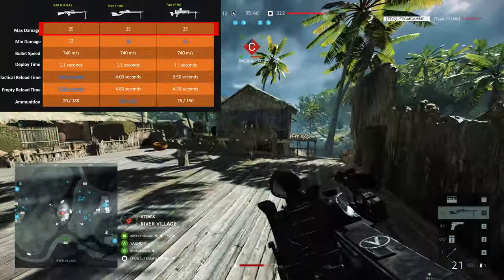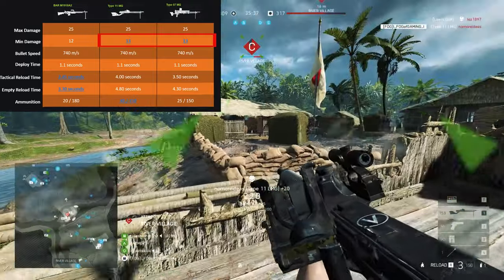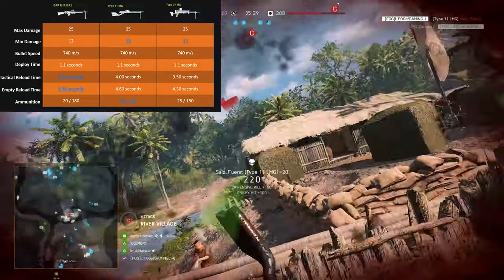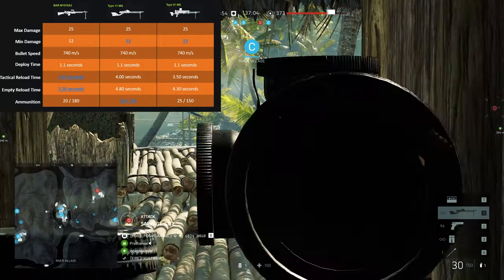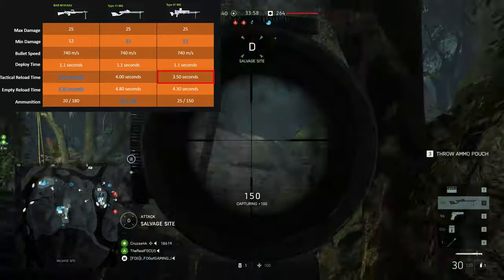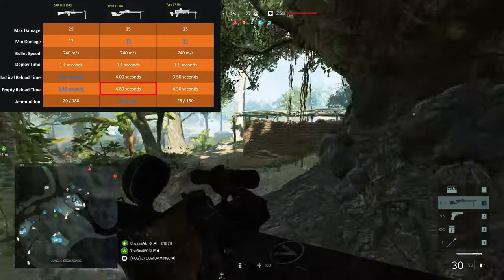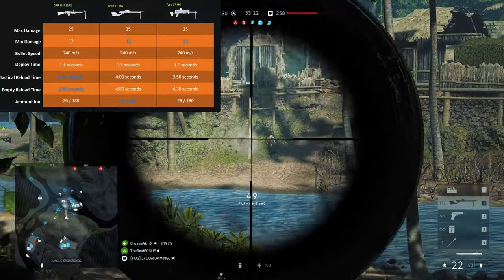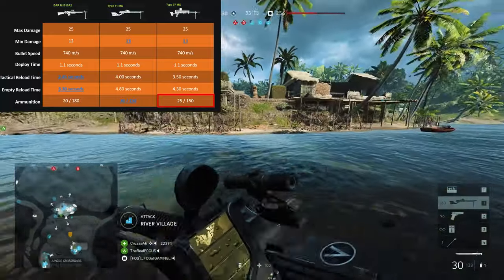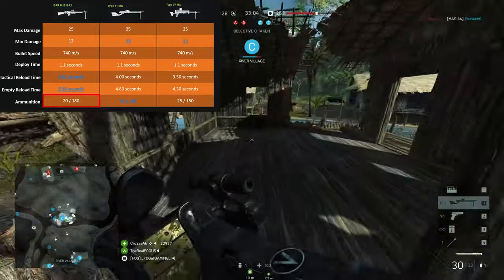All three weapons share the same maximum damage of 25, but the M1918A2 has a lower minimum damage of 12 compared to the Type 11 and Type 97 which both have a minimum of 13. They all share the same bullet speed of 740 meters per second and deploy speed of 1.1 seconds. The M1918A2 has the fastest reload with a tactical reload of 2.45 seconds and an empty reload of 3.3 seconds. The Type 97 is slower at 3.5 and 4.3 seconds, while the Type 11 is last with 4 and 4.8 seconds. For ammo, the Type 11 has the largest magazine at 30 bullets with 150 in reserve. The Type 97 holds 25 bullets with 150 in reserve, while the M1918A2 holds only 20 bullets but has the largest reserve of 180.